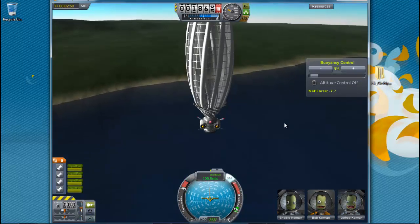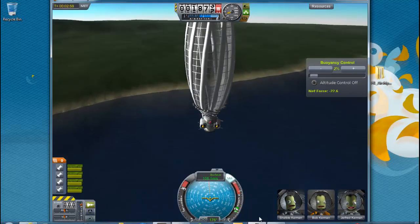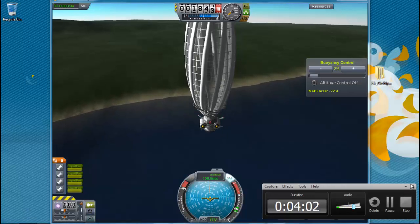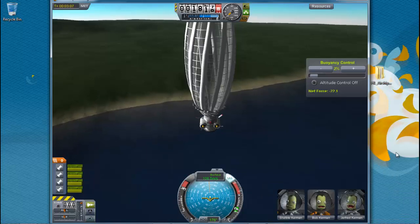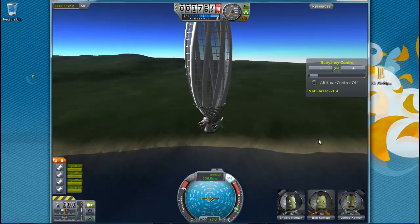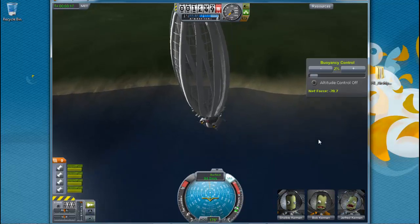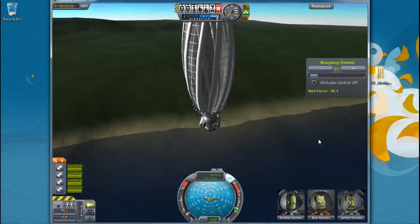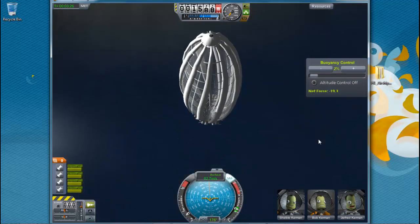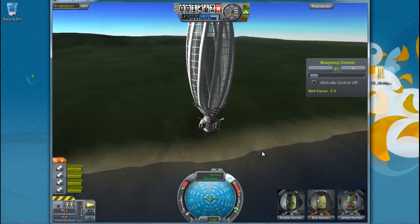Now we're going to tilt downward and we are going to land. We're going to slowly lose altitude — hopefully. I don't know exactly where we're going to land. We're going to need to slow down, and when we want to land we're going to have to hit one to make our propellers go in reverse, so it'll take us backwards.